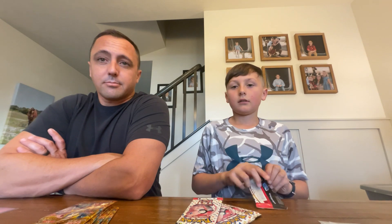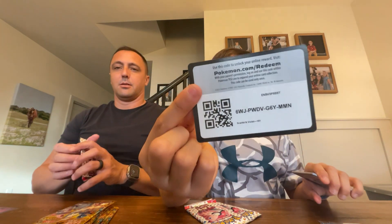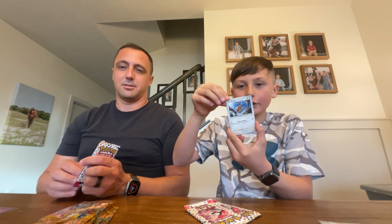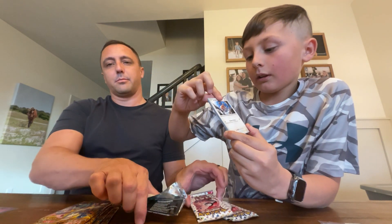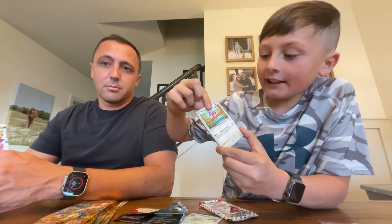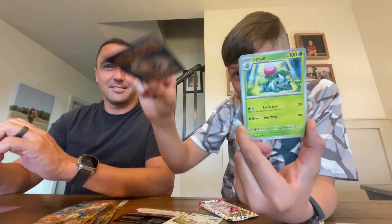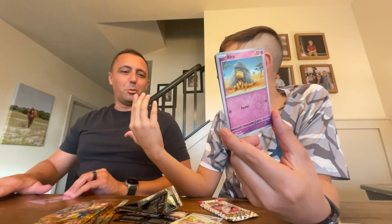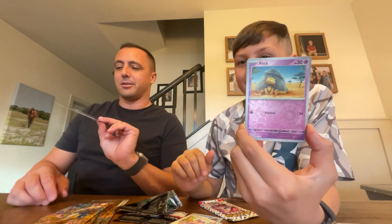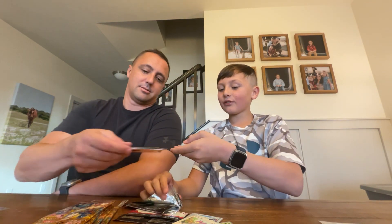Let's start off with this first pack. Code card for the homies — can we get the hollow energy? We got a Doduo, a Tendicle, a Rattata, a Squirtle, a Kadabra, an Ivysaur, a Slowbro, a Scyther, and a Vaporeon. What are the chances of that? We already got the Abra, and imagine the Alakazam right here — those are very low chances.